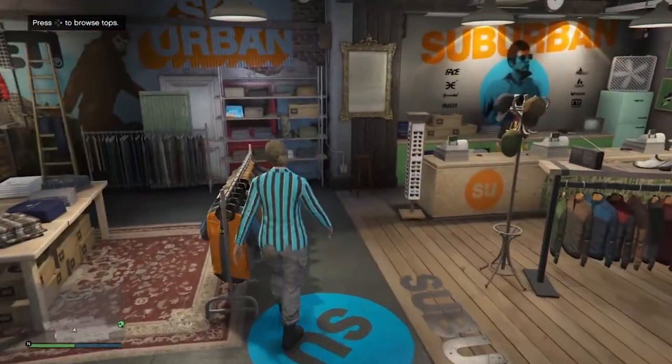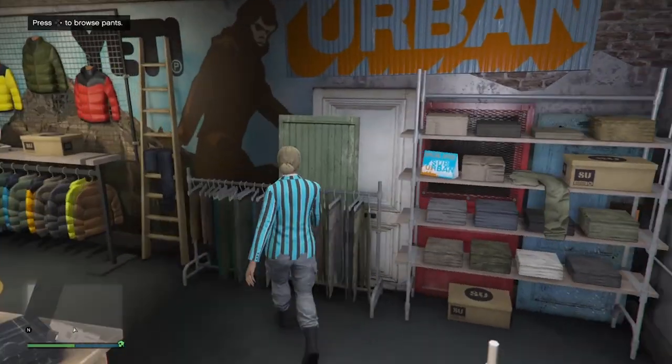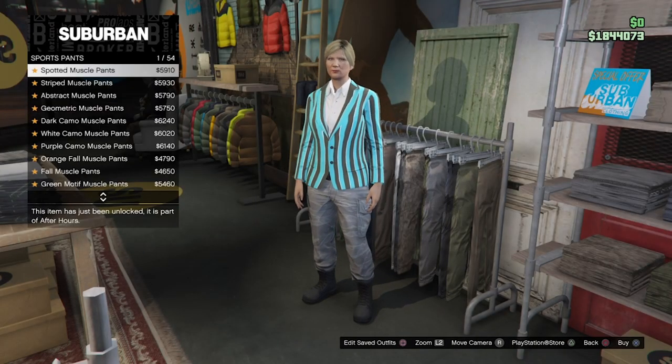Once you do have the top, head over to the pants section, scroll down to sports pants, and select the spotted muscle pants.